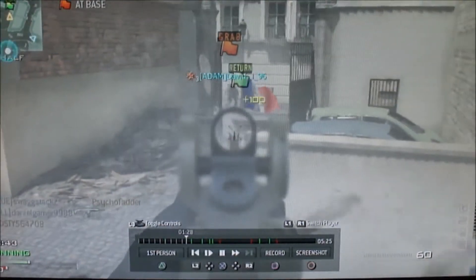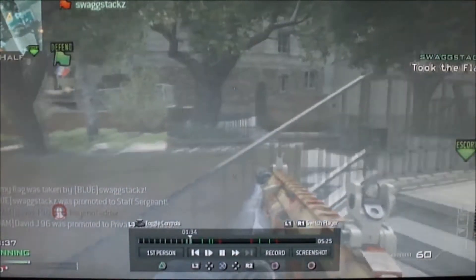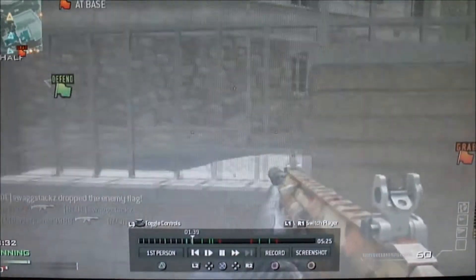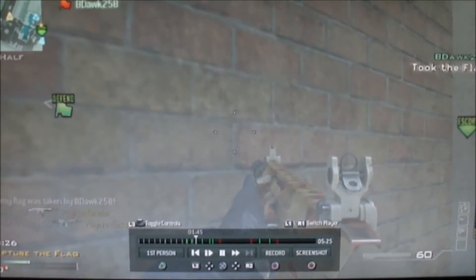A guy comes at me and I'm not sure how he never noticed me. You always want to return the flag — returning the flag is crucial in CTF because it means they're pushing closer to capping. Right here is also a good place to head glitch. You always want to look at the radar to see where the flag is.